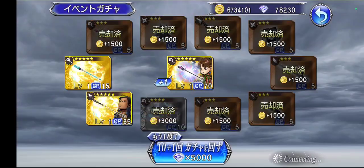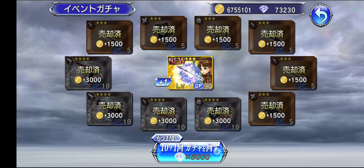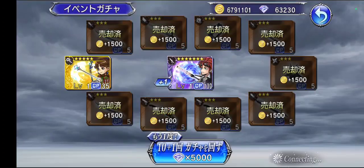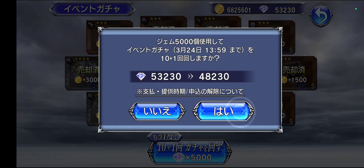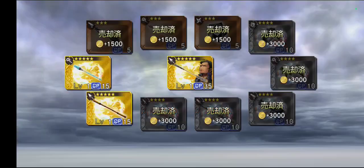Nope. Burst orb — come on, burst orb — nope. At least we're getting gold orbs. We got a dupe FR here — it's another Reno FR. Another Reno FR. Looks like we're not going to have to use high power stones for Reno FR. Come on. No burst though.